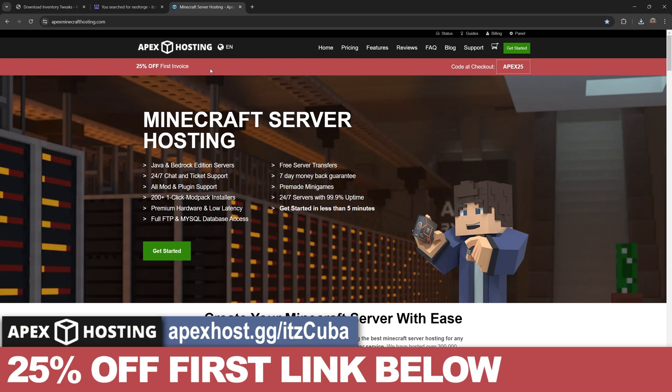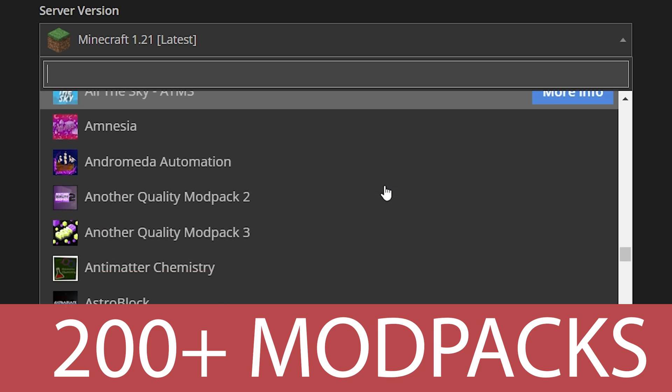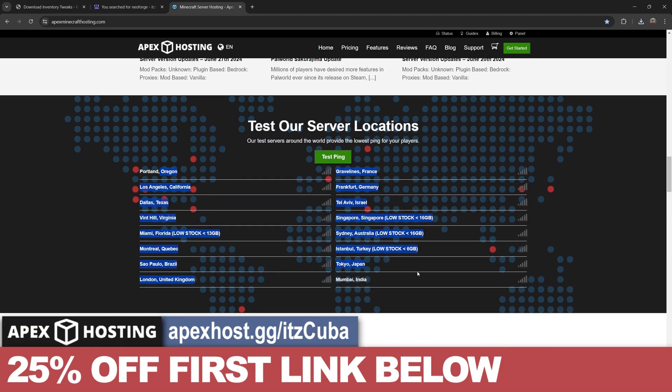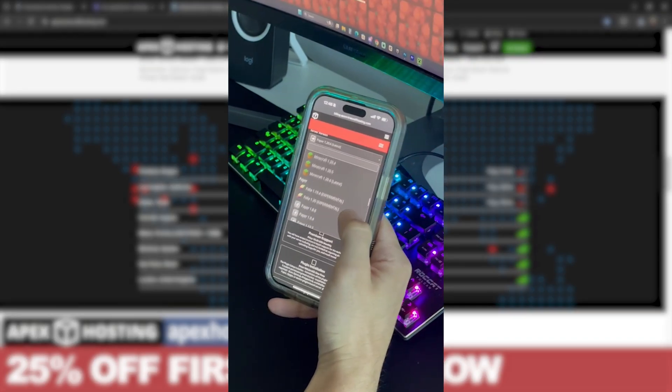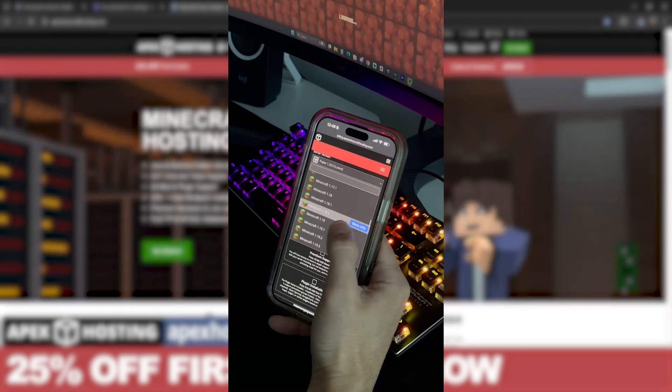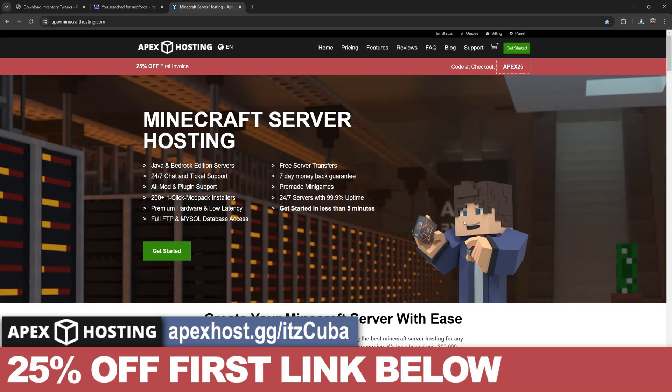While the file is downloading, you can get 25% off your first Minecraft server using Apex Hosting with the first link in the description. They support over 200 mod packs, have server locations worldwide, and you can control the server console through your phone — so you can manage your server from anywhere.